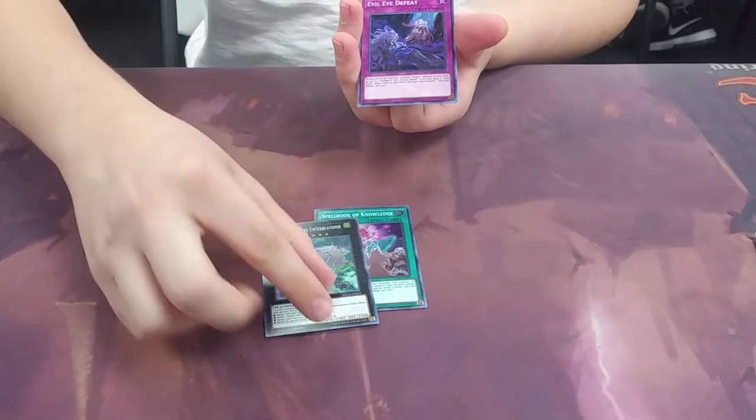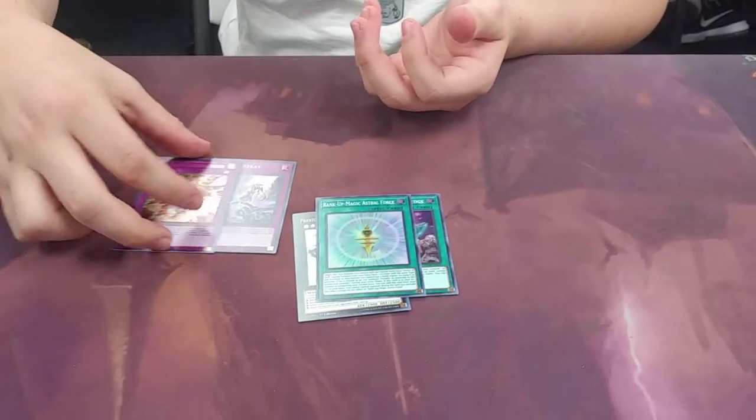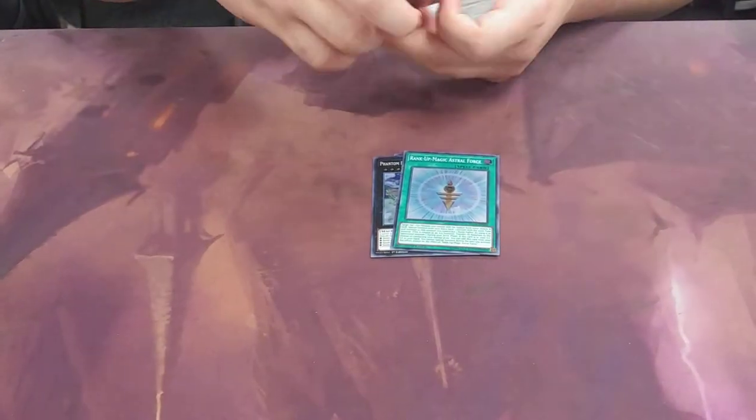We can pull some EvoEye cards — oh nice, Bobok of Knowledge. Very nice EvoEye card. And another one. So this is the Infernoe Barrier, sort of, and this is I believe Compulse. So that's a very good first pack.